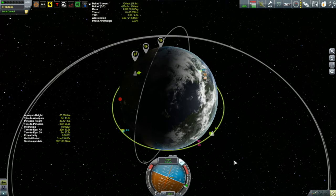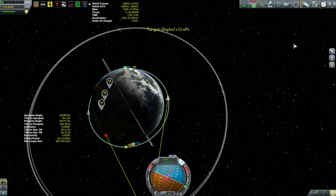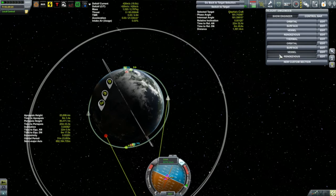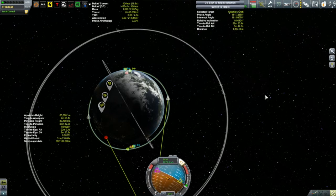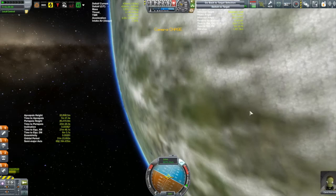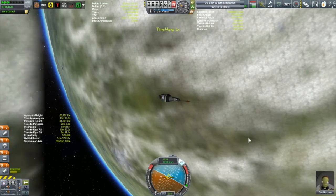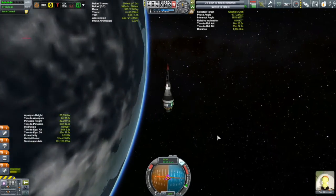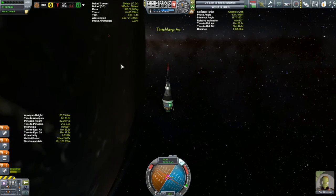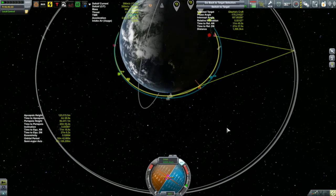That second Kerbal is Lafea. We select her as our target. This is about the worst case scenario — she's on the complete opposite side of the planet. We're going to do something a little different and use the rendezvous information from Kerbal Engineer. While I was time-warping out to Apoapsis to complete my circularization, all of a sudden something flew by only about 44 kilometers away. It was her — it was Lafea, down there in that lower orbit. She was so close!